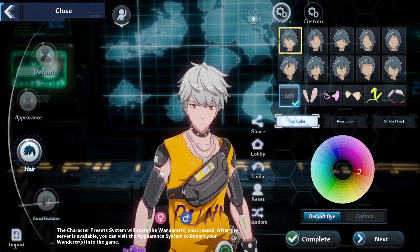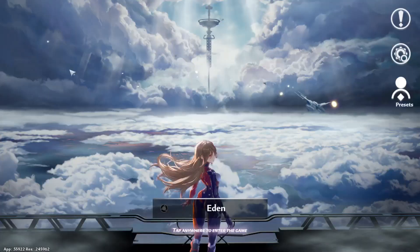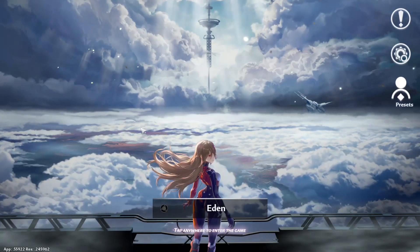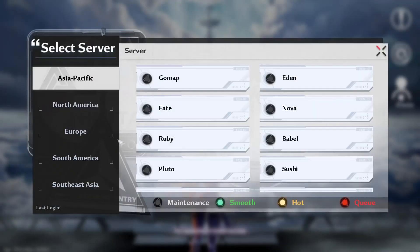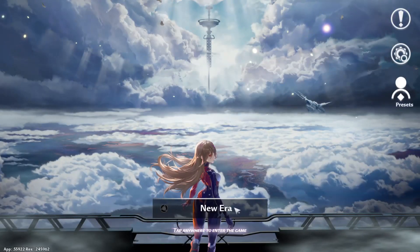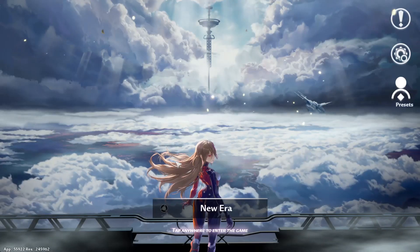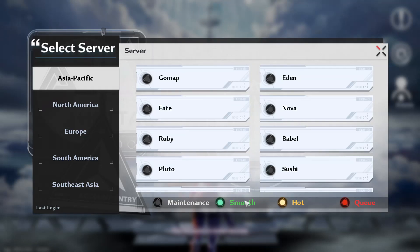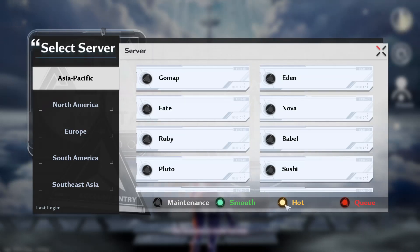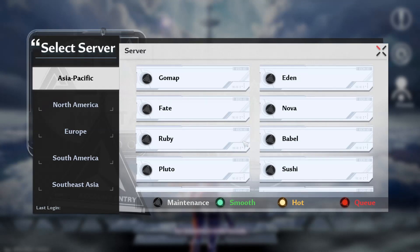You can completely customize your character — do whatever you want, make them look nice, neat, however you want. Like I said, you can download and pre-install the game right now. Now, when you click on a server, it will say server under maintenance, so you cannot play yet. Gray means maintenance, green is going to be smooth, yellow means it's hot with a lot of people, and you might want to choose a different server.